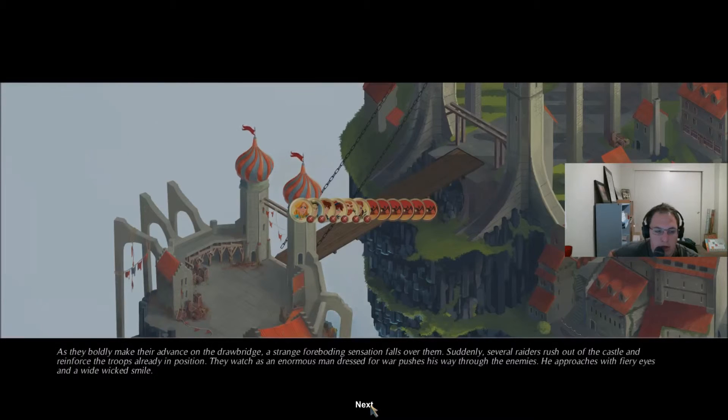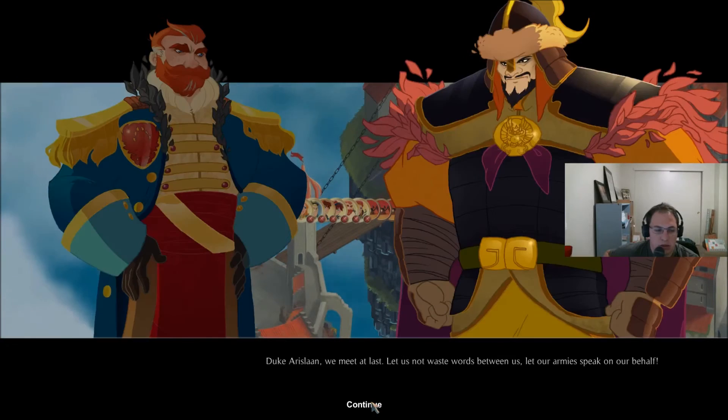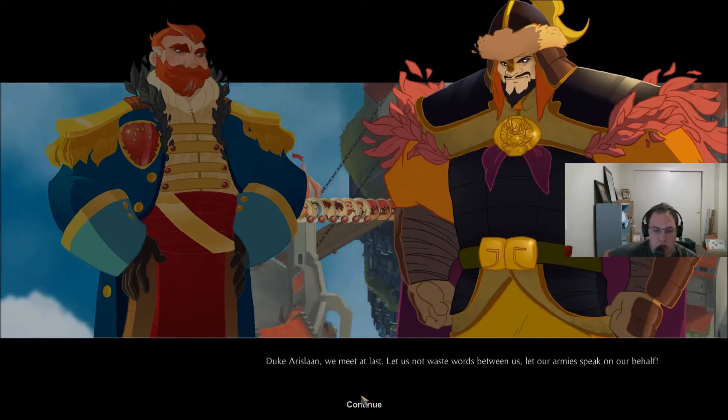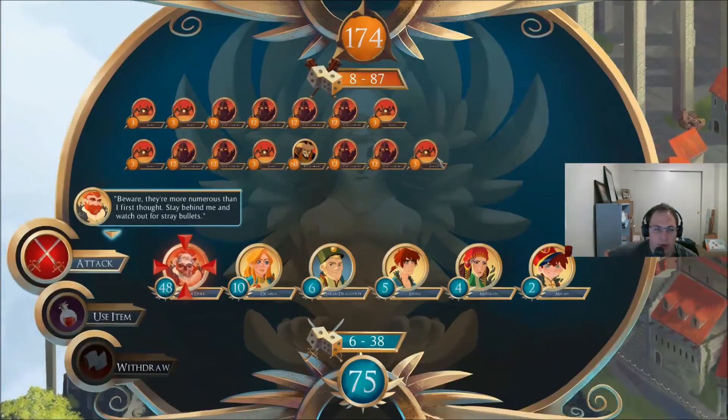As they boldly make their advance on the drawbridge, a strange foreboding sensation falls over them. Suddenly, several raiders rush out of the castle and reinforce the troops already in position. They watch as an enormous man dressed for war pushes his way through the enemies. He approaches with fiery eyes and a wide, wicked smile. Ivar Demerion. 'Duke Arislan — we meet at last. Let us not waste words between us. Let our armies speak on our behalf.' Okay, so that's the bad guy.